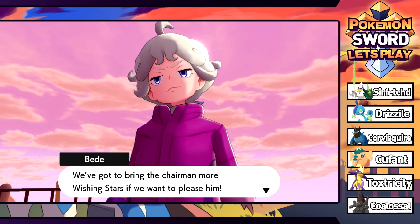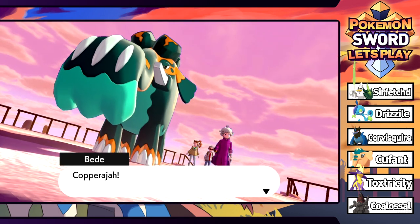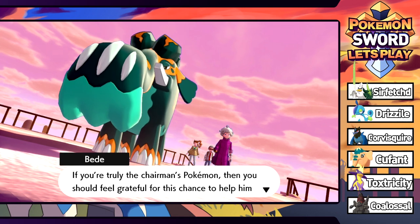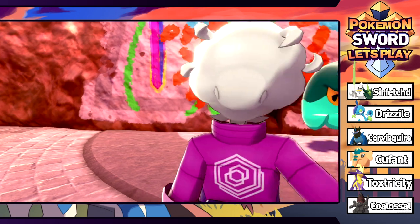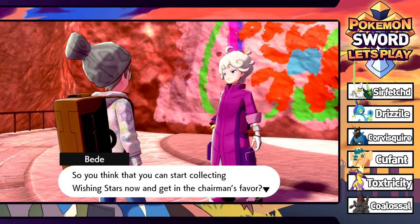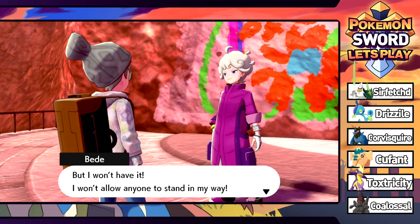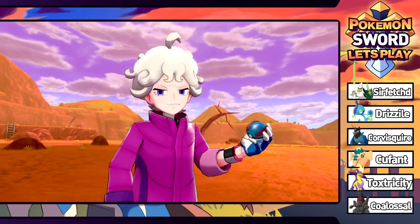It's the evolved form of Cufant - we need to destroy it and find those Wishing Stars! It's Bede - get out of here! He's bringing the Chairman more Wishing Stars to please him. That Pokemon looks awesome, but Bede's going to demolish the mural with it. So you think you can collect Wishing Stars and get the Chairman's favor? Now we've got an intense rival battle right after the gym battle.